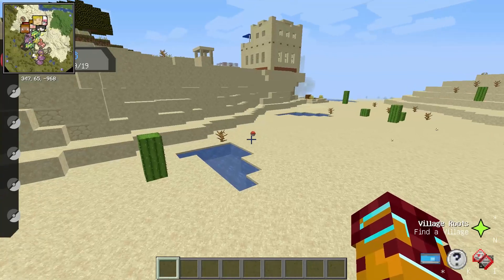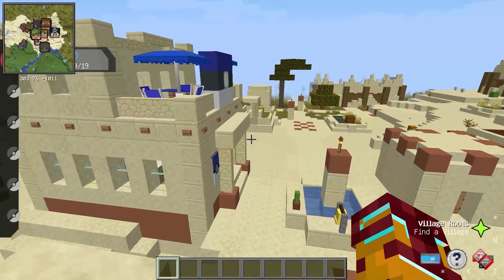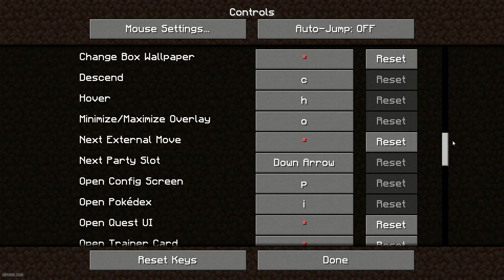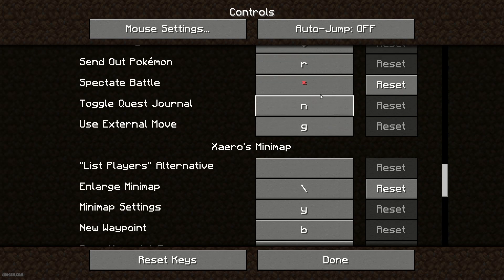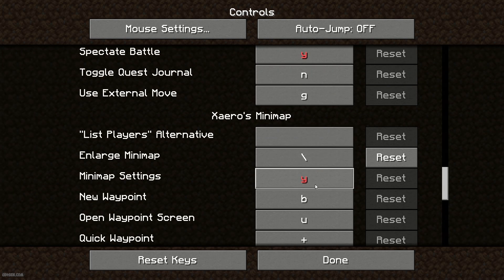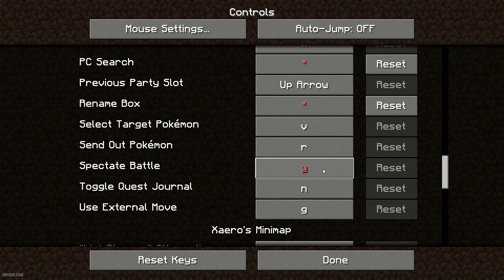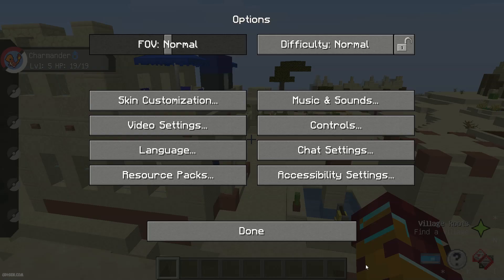Also, sometimes buttons for Xaero Minimap don't work at all, simply because the keybindings are already used by another mod — this is a normal situation. What you can do: press Escape, Options, Controls, scroll down. Find any other mod that is using the same keybinding as Xaero. By default it is Y for settings. If another mod uses your Y key, it does not work for Xaero and you will see red keybindings. In this situation, find the mod that is using the keybinding from Xaero, press left mouse button, and choose any other keybinding. Double check — now Y on my Xaero Minimap becomes white, which means it works properly and only Xaero uses this keybinding. After that, press Done and return.